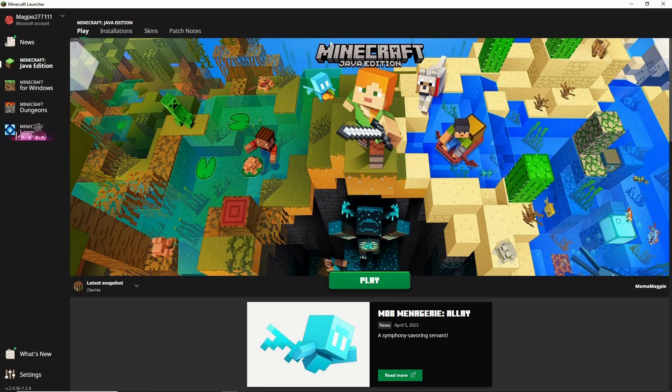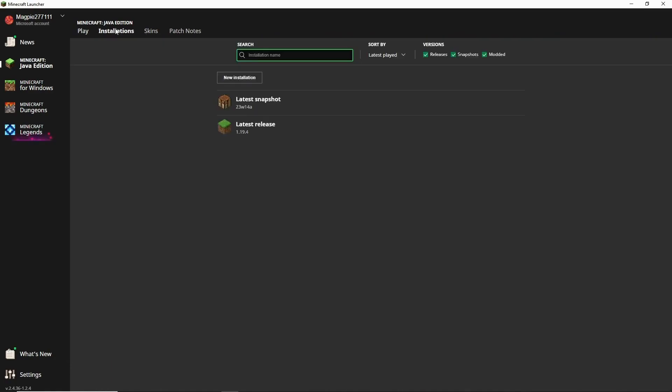First, you want to open up Minecraft, then click on Installations. These are the different versions — releases, snapshots — and it says run snapshot versions in a separate game directory to avoid corrupting your worlds. There's also modded, which is a future thing you can learn to do. It will automatically have the latest release every time you start Minecraft Java Edition.